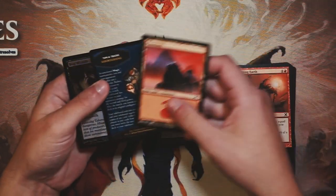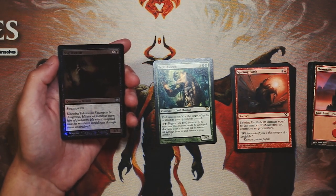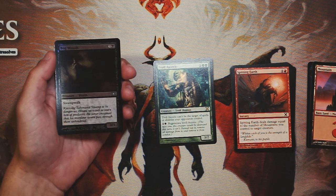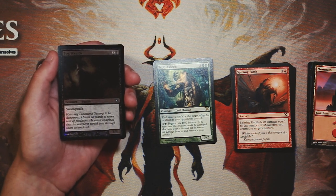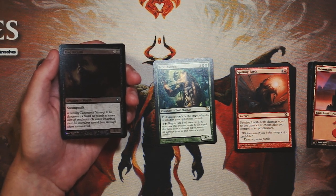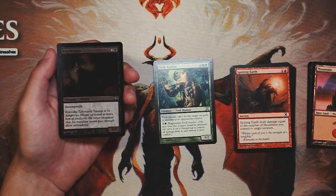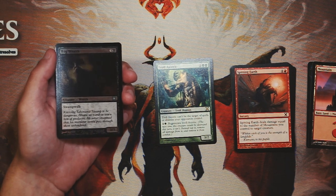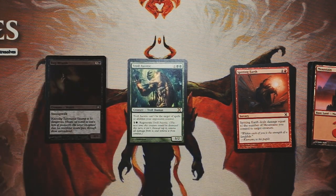We also got a foil — Bog Wraith. It's a 3/3 for three and a black with swampwalk. The swampwalk is good — if your opponent controls a swamp, it's essentially unblockable — but you're not always going to face an opponent with a swamp. This could technically function as a sideboard card, but it's not a strong first pick by any means. Definitely the Troll Ascetic is my pick — I think that card is great.